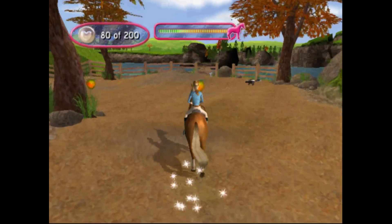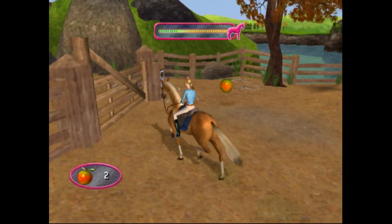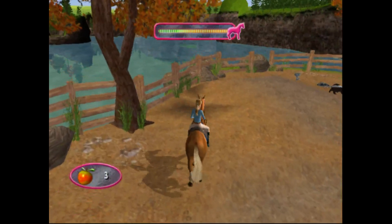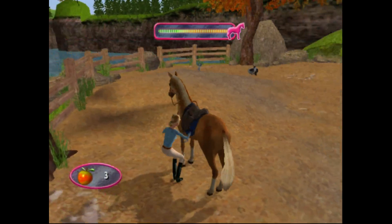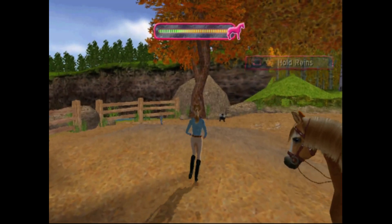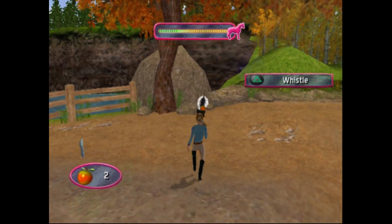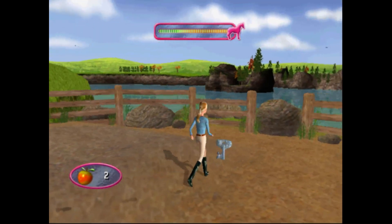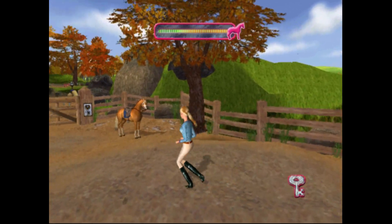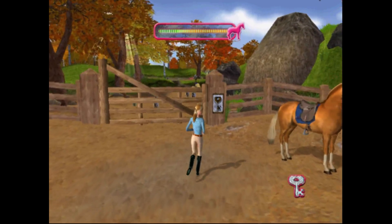There's another porcupine right here, but we have an apple we can use. Got to get the key, which I think only Barbie can get by walking. She's going to have to get off and throw down an apple to distract the porcupine, then get the key. There we go — now that the porcupine is eating, get the key and unlock this gate. Now we can continue onwards.